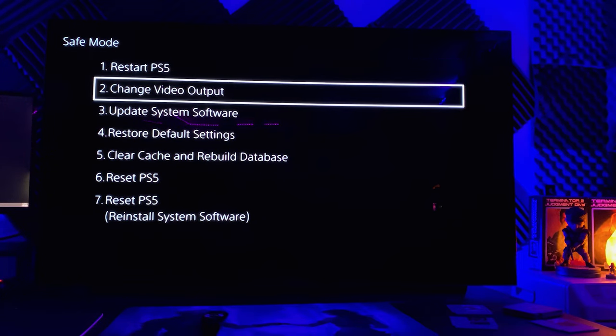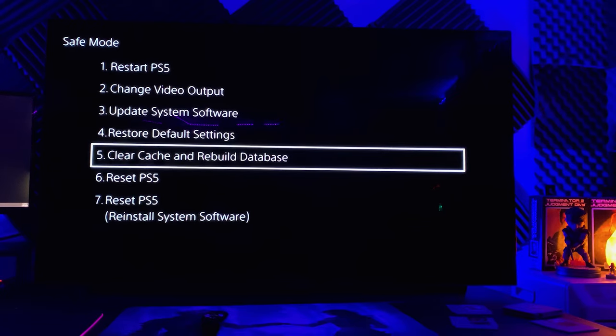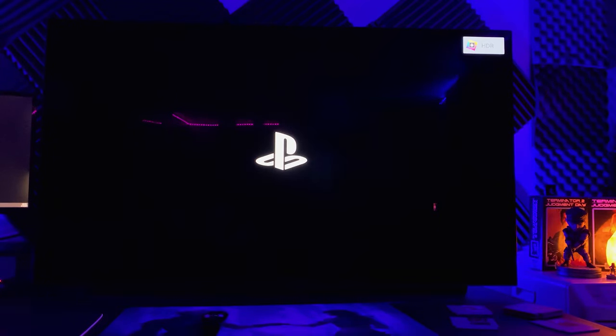From safe mode, scroll down to option five: Clear Cache and Rebuild Database. We're going to clear system software cache first — just hit OK. It's going to restart your PS5.